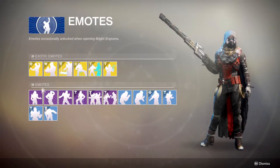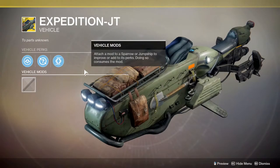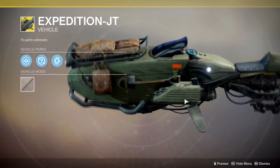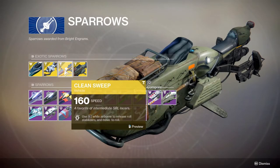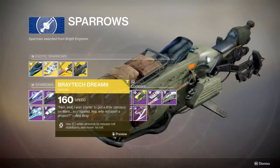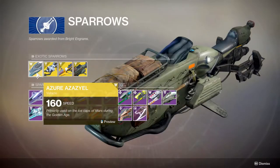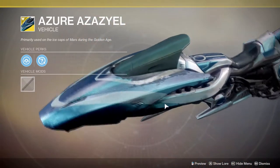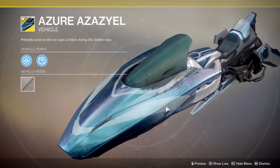There are a bunch of other items here as well. The Expedition sparrow looks amazing — I want to go for a hunter in the wilderness look and these two give me that look. Clean Sweep is whatever. Braytech I did not like back then and I still don't like it now. And then the Azor, which looks like a really big blue — actually I'll take that back, it looks like one of those jet skis from that old game, Moto something.